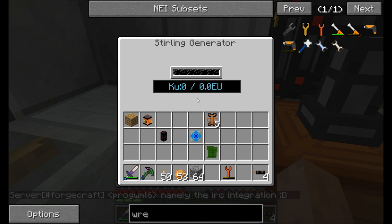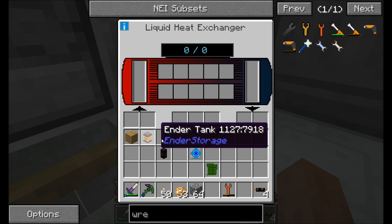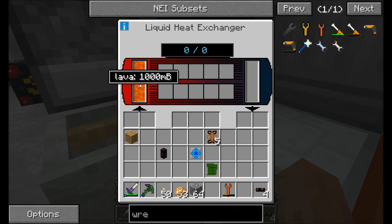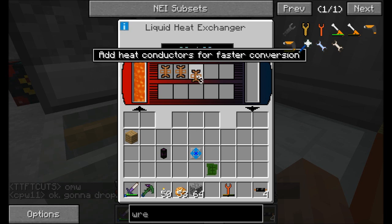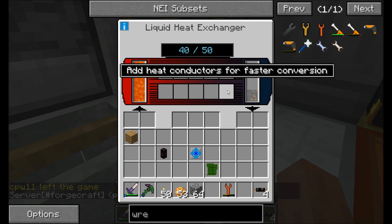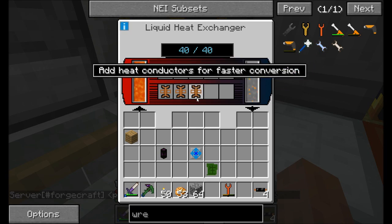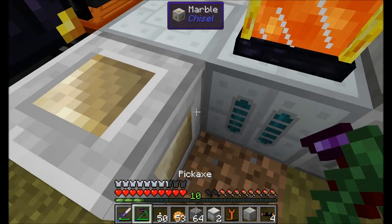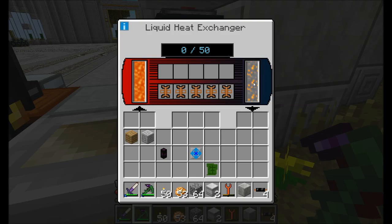The sterling generator takes heat and generates EU, and the liquid heat exchanger takes liquids and exchanges the heat in them — hot liquids, like lava. This should drain lava into the liquid heat exchanger and generate EU. But before it can generate EU, we have to give it heat conductors. For each heat conductor, it can generate up to 10 more heat units, and for each heat unit we get half as much EU. Long story short, we should be generating EU now.